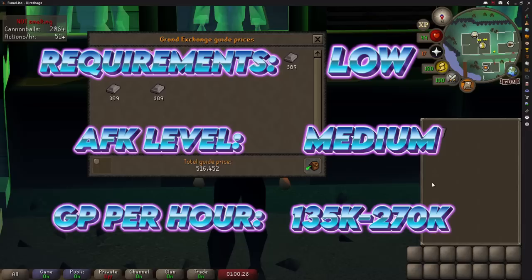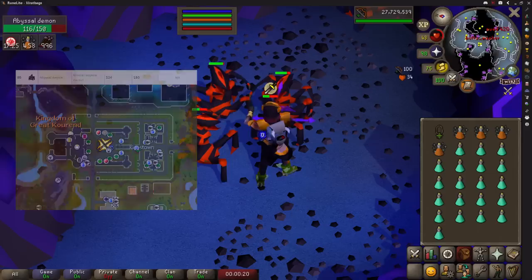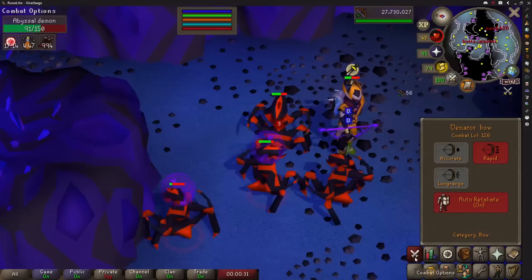Next there's a brand new method that came out recently with the release of the Venator Bow. It does have a high slayer requirement of level 85 to kill abyssal demons, but it is incredibly AFK for combat. In the Catacombs of Kourend there are 10 abyssal demons in a multi combat area and the Venator Bow automatically hits up to 3 targets nearby. It constantly gets aggro from all the demons around you — in one hour only twice did I lose aggro and have to actually attack something again. Other than that, all you need to do is pick up the occasional rune or whip drop.